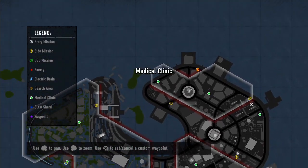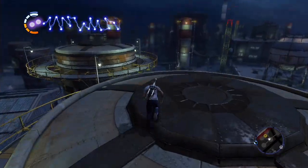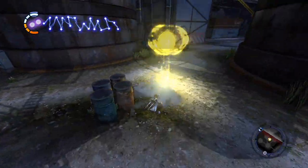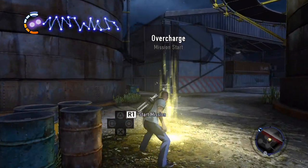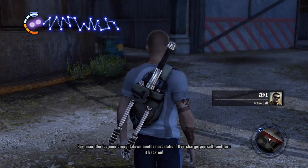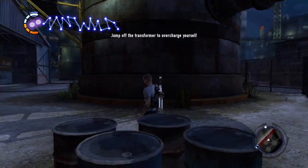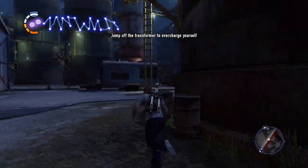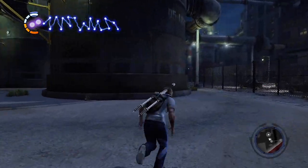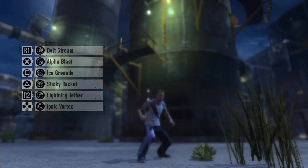We are back, hot off the heels of taking out Bertrand. We've got a bunch of side missions to do, so let's start with one that's just right down here. We have one of the final overcharges — there's not too many of these left. This could be the last one. Gotta just get up here. This is like a perfect place to use the lightning tether.